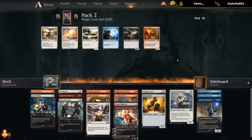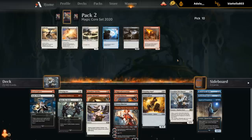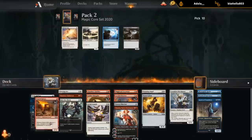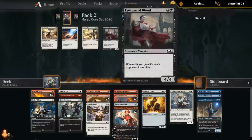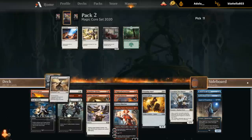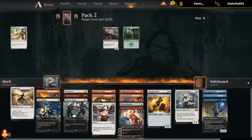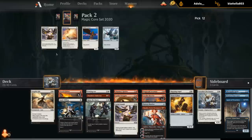With only two Smugglers to make our stuff unblockable it's not super reliable, so we need maybe a third Smuggler, a couple pump spells, or hope to get some late Angelic Gifts to put on the Spitter. I think I'll take the Angelic Gift now over Inspire Charge. We're not really a go-wide deck, and Gift is a pretty nice way to give a Brawler or Spitter evasion. These last picks are pretty marginal — I think we have enough two-drops at the moment. I'll take the Aerial Assault anyway.